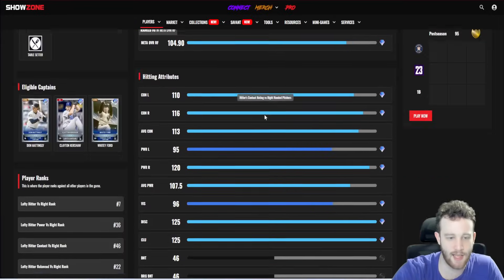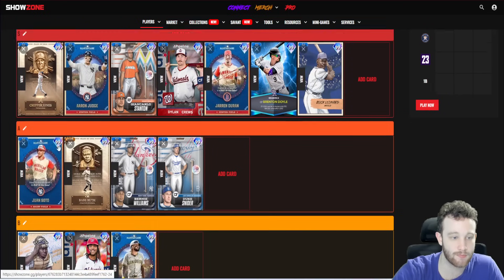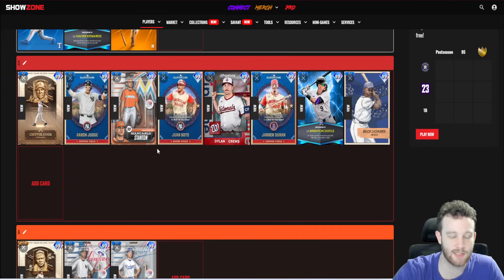Soto — I need a refresher on his defense. The offense is definitely there. Looking at it: 82 fielding, 88 reaction, 58 speed — that's enough to drop him a bit, but he's no worse defensively than Judge or Stanton. The reaction kind of makes up for the lack of speed. If you like the swing he's definitely playable, especially leaving him in his primary right field. If you're starting him alongside Stanton you might have some sticky situations deciding who plays where.